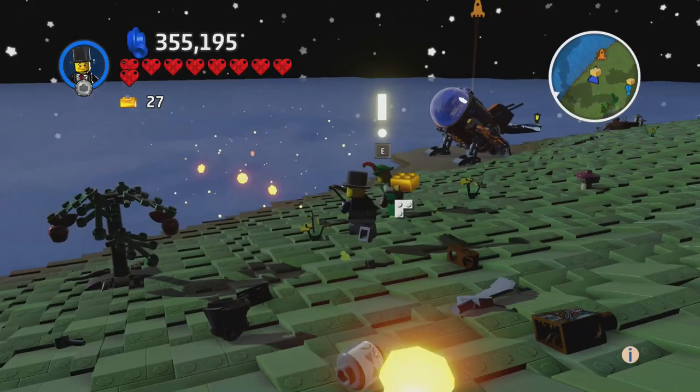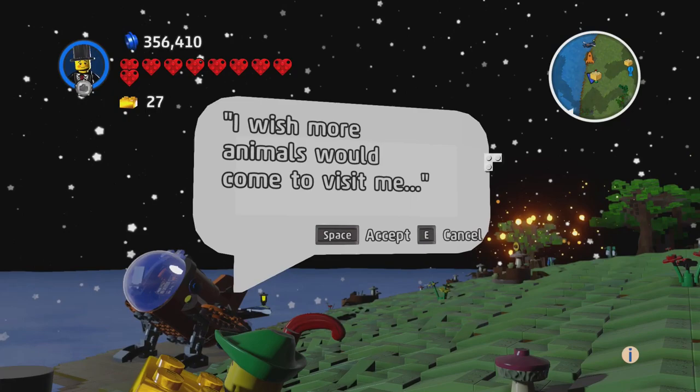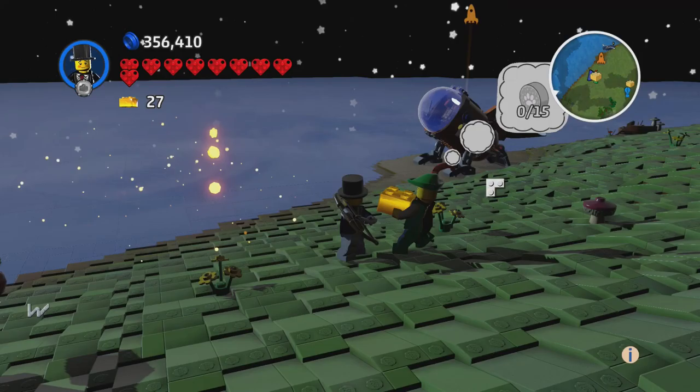What do you want? You want butterflies. 'I wish more animals would come to visit me.' You want me to tame or capture butterflies? It might be nighttime so we'll need to use the sky spinner.